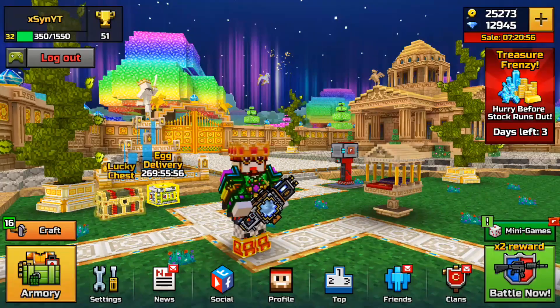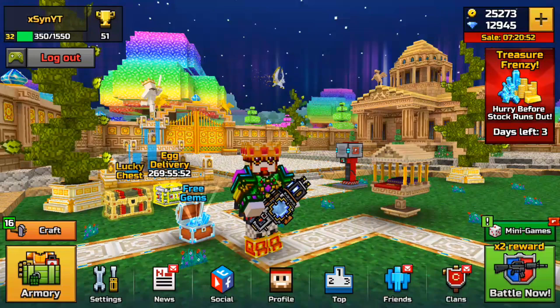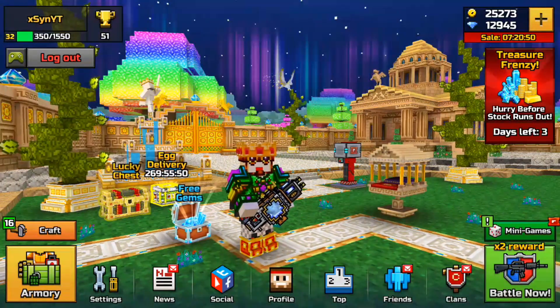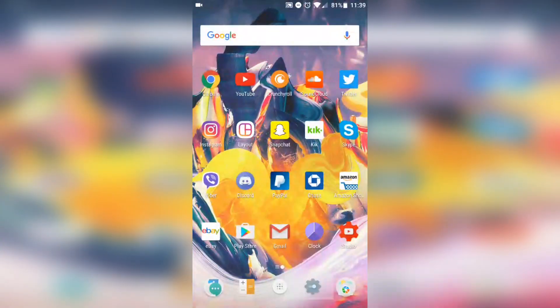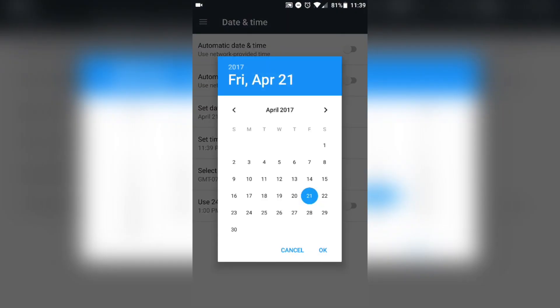Now I'm going to show you guys how to do this glitch. It's super simple — it has to be one of the simplest glitches out there. All you have to do is go to your settings and look for the option called Date and Time. Then you're going to disable automatic date and time, and set the date to the next day.